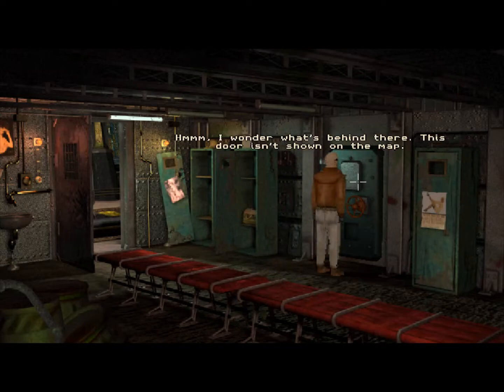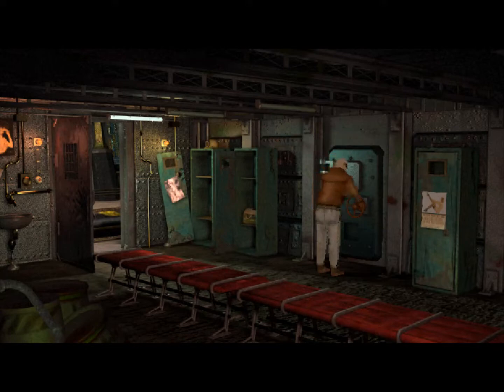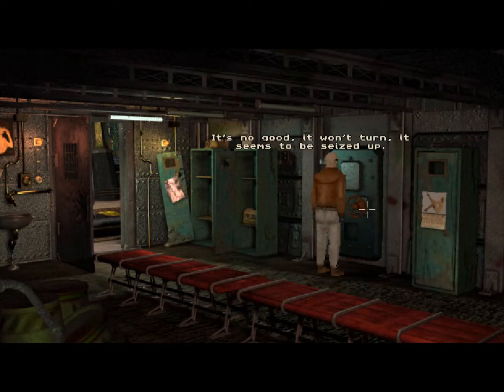Hmm, I wonder what's behind there — this door isn't shown on the map. To open the door I need to turn the hasp. I've got to turn this to open the door, but it seems seized up. It's no good, it won't turn — it seems to be seized up.